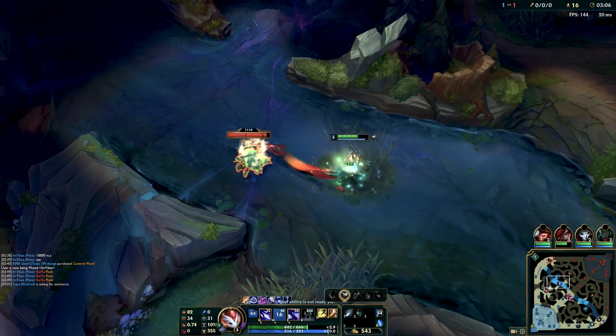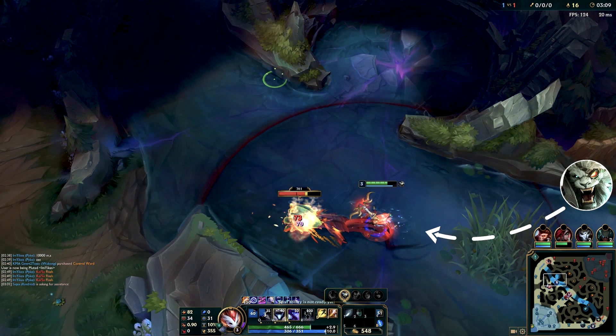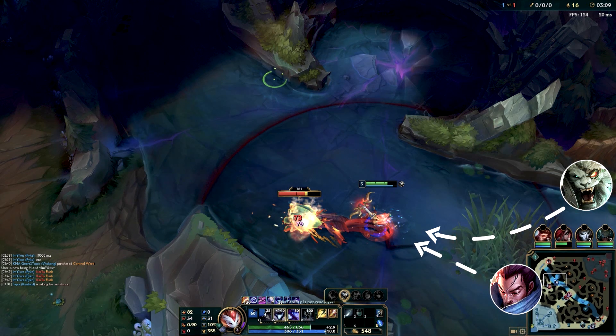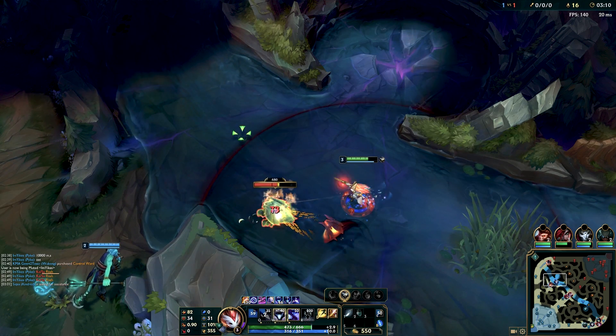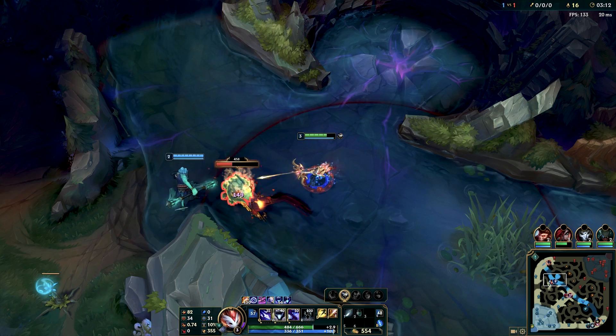In this example, I can see the mark is up on my Scuttle Crab. I'm level 3 with double buffs and I go ahead and take it. I'm against Rengar — if he comes out of the bush and surprises me, that doesn't go well for Kindred whatsoever. Yasuo is also pushing against my Katarina in the mid lane, so if Yasuo roamed with Rengar, I'd be in a 2v1 and Katarina wouldn't be able to come help because the minions would be pushing against her tower.